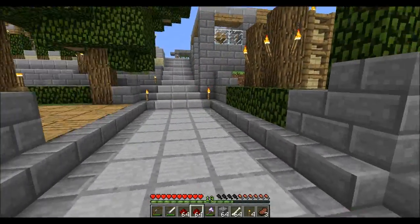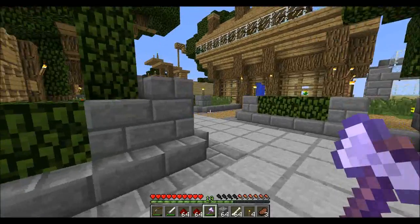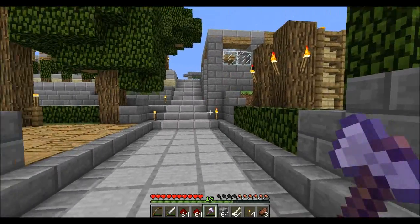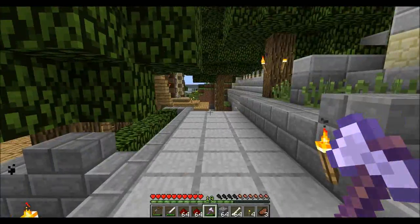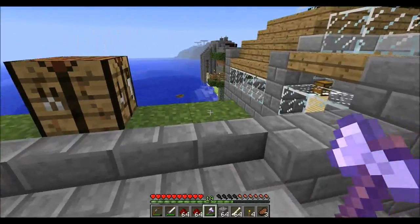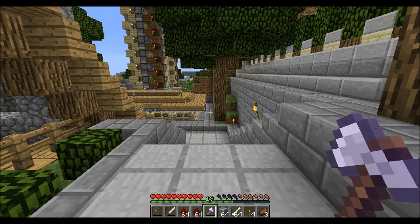Xisuma already showed me around and actually gave me two stacks of redstone, so that's good. The thing I have to do now, which is sort of tradition on this server, is whenever you join, you have to build a house at spawn. So I am actually going to gather some resources now. I already have an idea of what I want to do and I'll show you guys in a second what I have in mind.